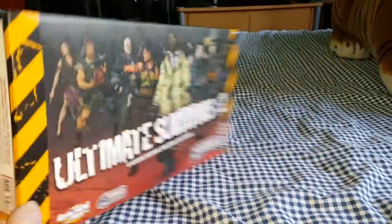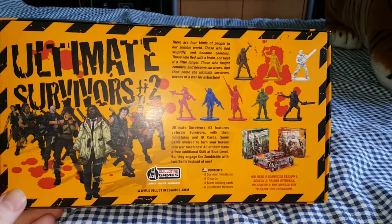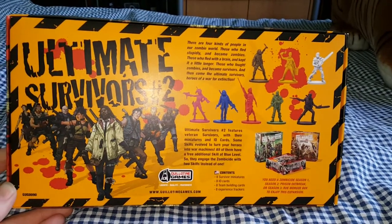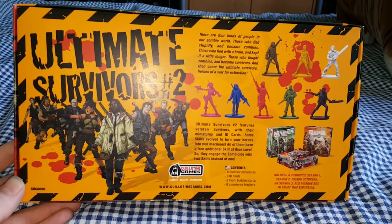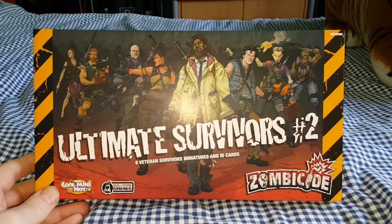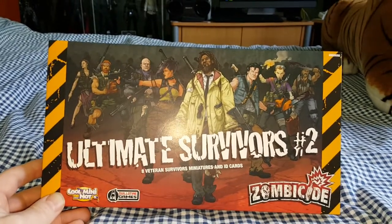I think there are eight in all in this box. Turning it over, that's what you get: your eight survivors, the character cards used for building your teams in Season 3, and your little experience point sliders for the cards. I'll give you a quick look at the miniatures and the cards, so stay tuned.